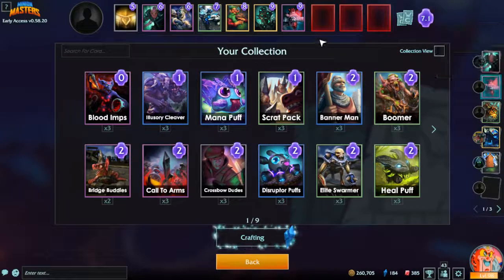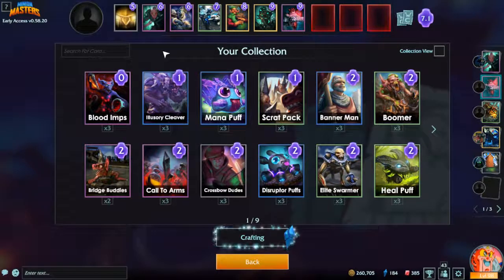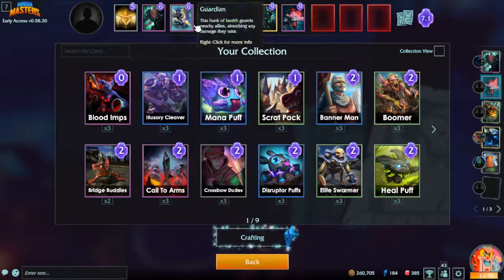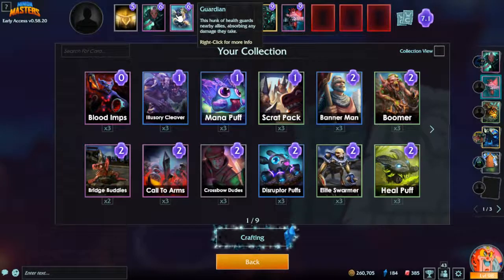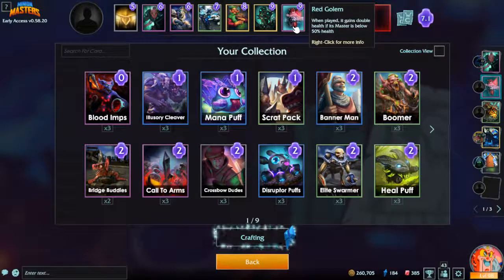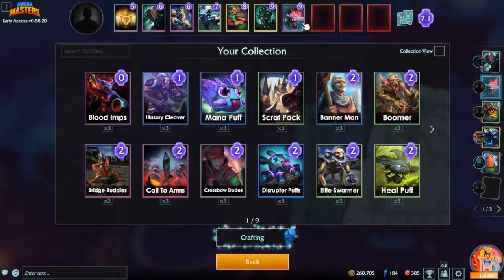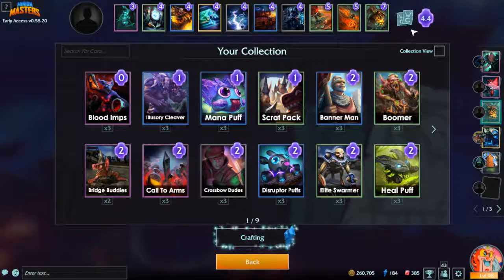With every deck you've got to keep in mind these things that are gonna be on the field — what I call bosses, biggies, kaiju, whatever. They have a lot of HP and they'll do a lot of damage to your base. Well, except this guy — he won't do a lot of damage but he'll protect things that do. If you don't have something in your deck that can kill these, you're gonna lose every single time.